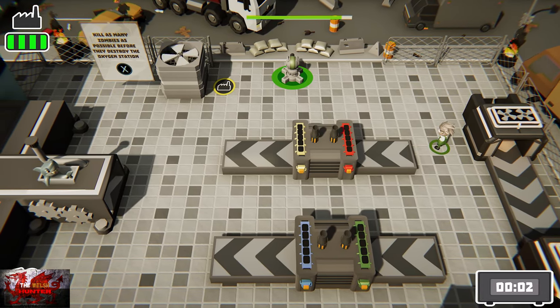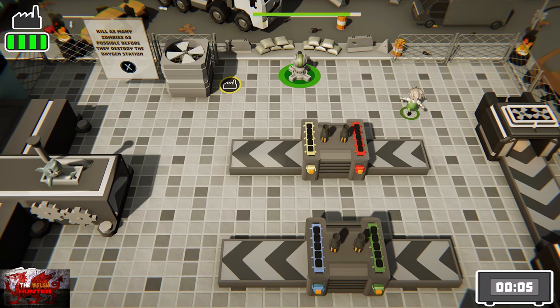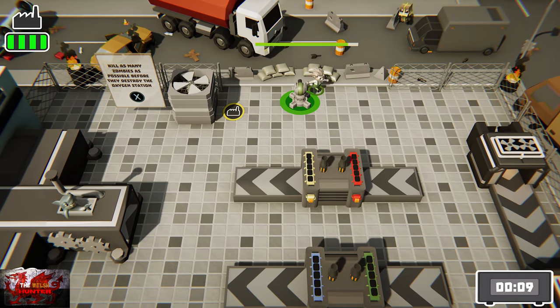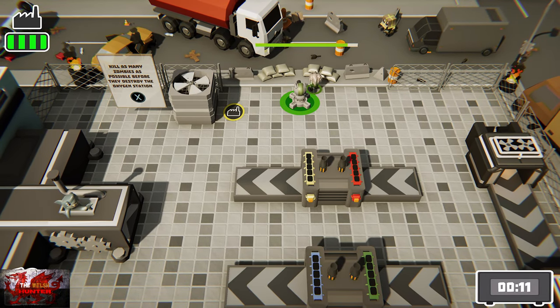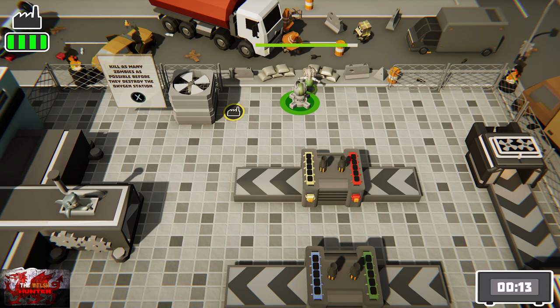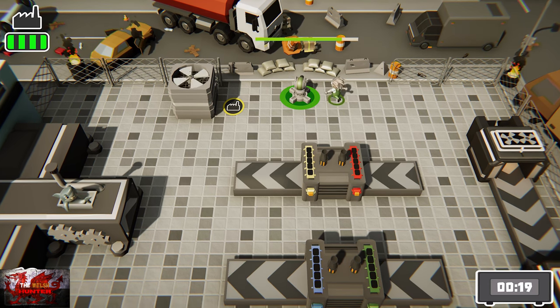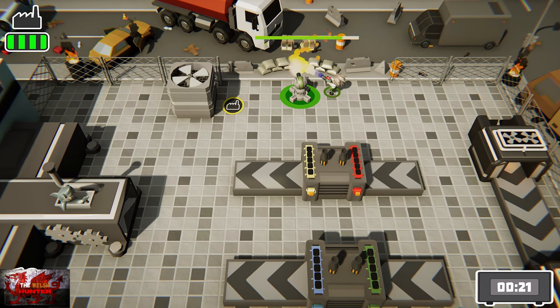There's no recycling in this mode. Press the X button to whip your flamethrower out. Now, if the turret kills any zombies, that doesn't count towards your total — even though you can see the kill count in the bottom left corner. Only the ones killed by your flamethrower count.